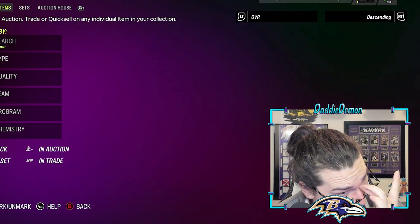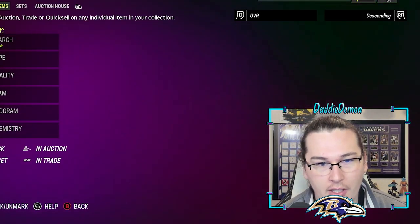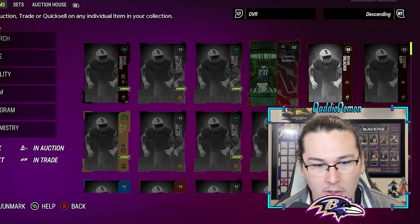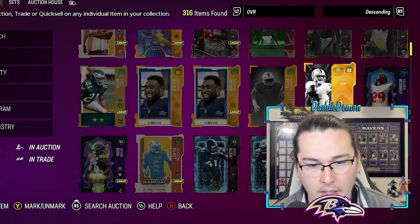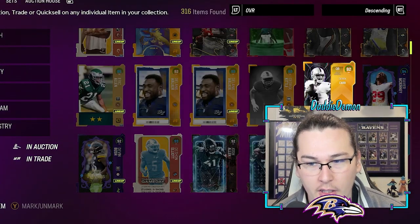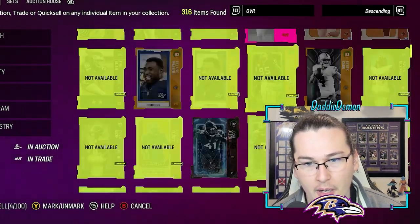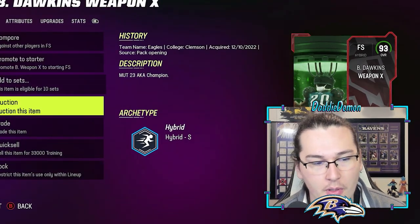We didn't pull any of the new legends — that sucks — but 350k training is what we got. The coin value over that is well over a million. Weapon X we just saw at 212k, and Brian Urlacher and Cooper Cup are probably around 200k themselves. Derrick Carr might be around that price too. Delaney Walker is about 130k, so I might just take the training for those and the 91s. Almost 500k total — I'll sell all three of those for about 200k.